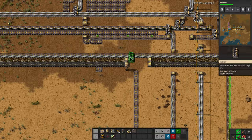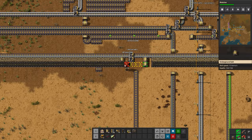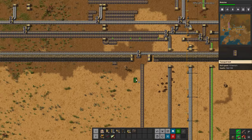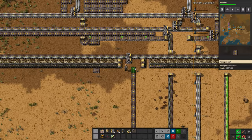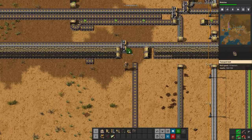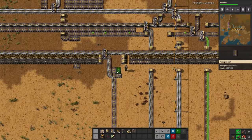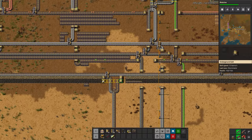We're just going to underground this section of the bus and pull this back one space. If I had placed it right here, it would have been the full belt — and once we added steel to the rest of this belt, we'd have had a problem with the steel being on the whole belt and the copper trying to merge incorrectly. So by moving this back one, we can bring this down properly. We now have steel on one part and need to bring the copper over.